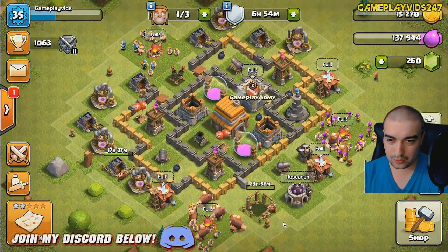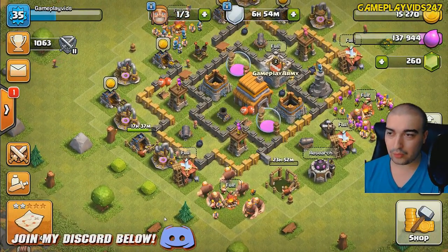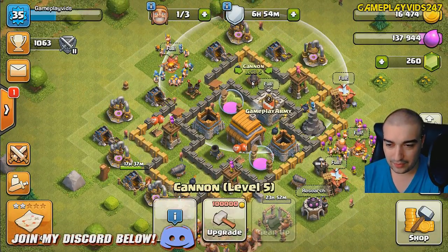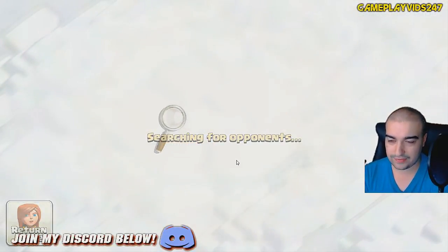I'm so sick of people not giving back to the clan. They just want and want but never give back, okay? I would donate all my troops if I could, but my troops are low level compared to what most people want. When someone says donate anything, then I donate my troops. Either way, let's go get our three-star bonus for today.